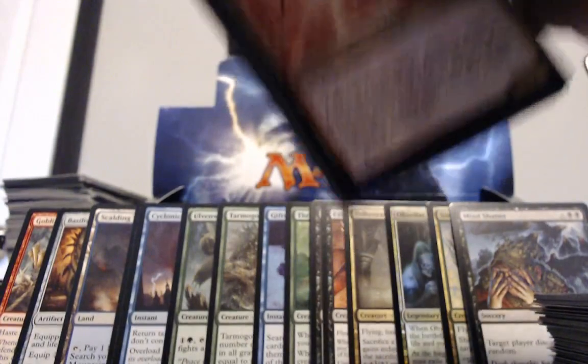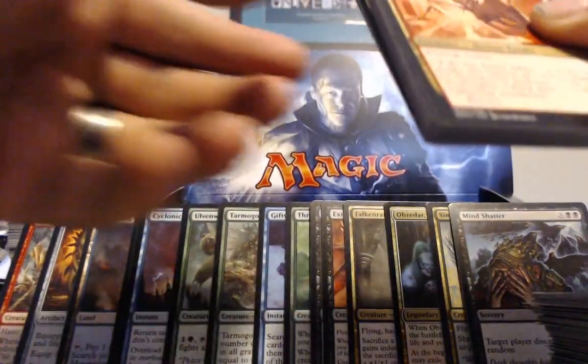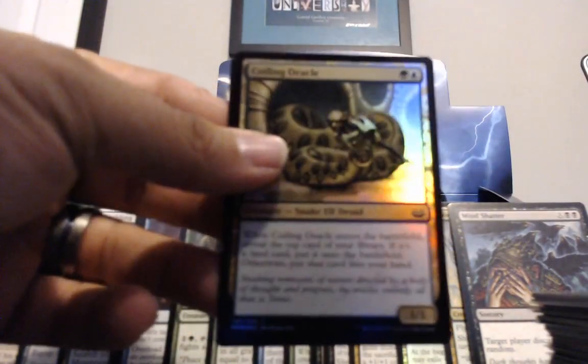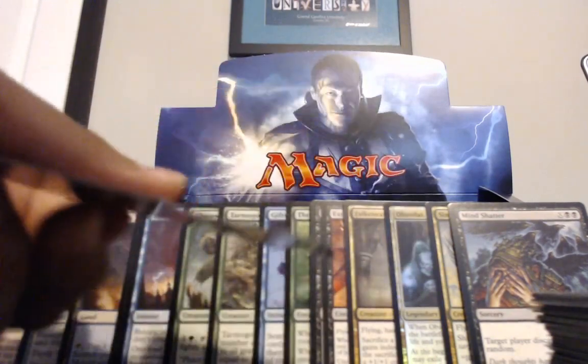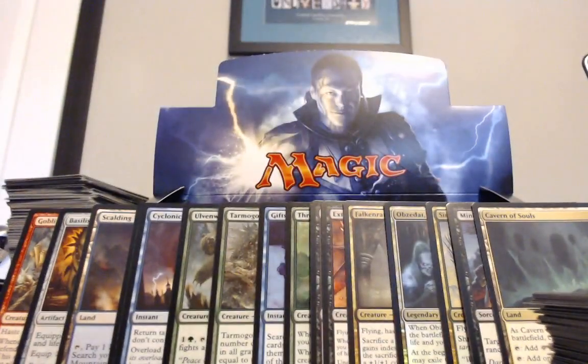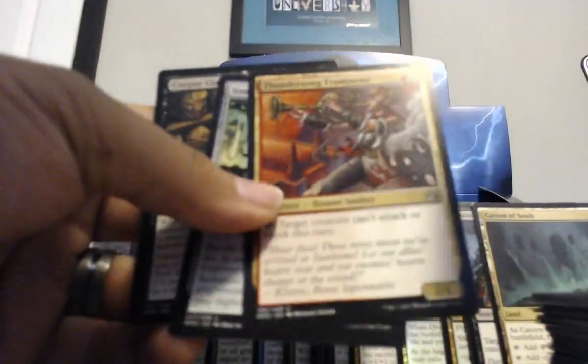Uh-oh, I see a foil gold — it better not be foil Domri Rade. I hope it is. Coiling Oracle foil — that's actually a decent foil as well, it's pretty. Commander loves it. What you got? Cavern of Souls! That's a chunk — that's like 40 bucks. They went up — they were only like 25 or 30 for a little while.